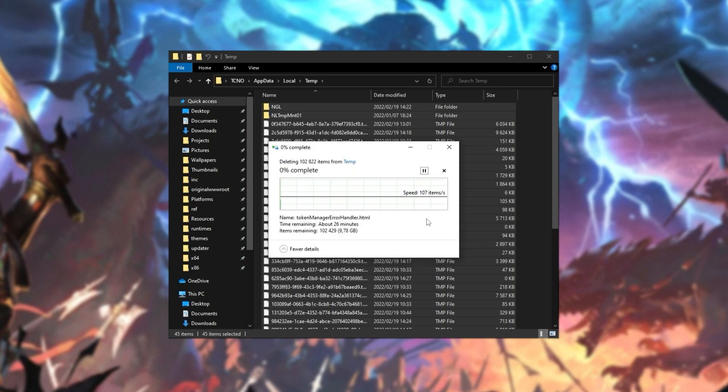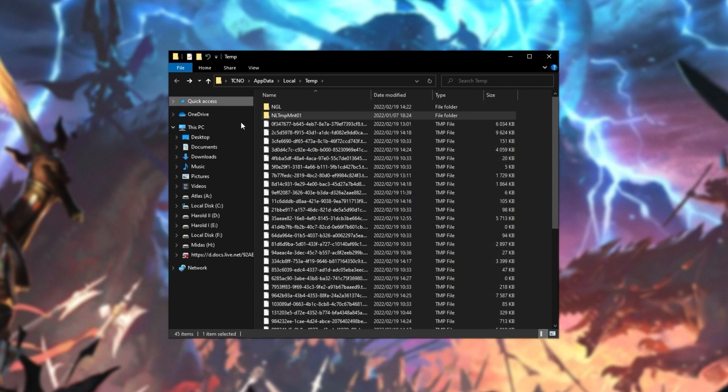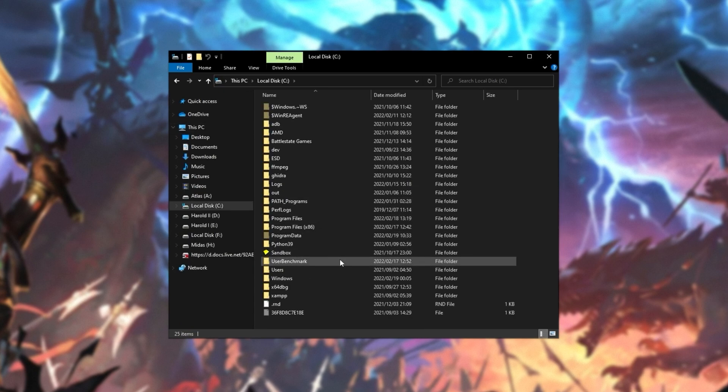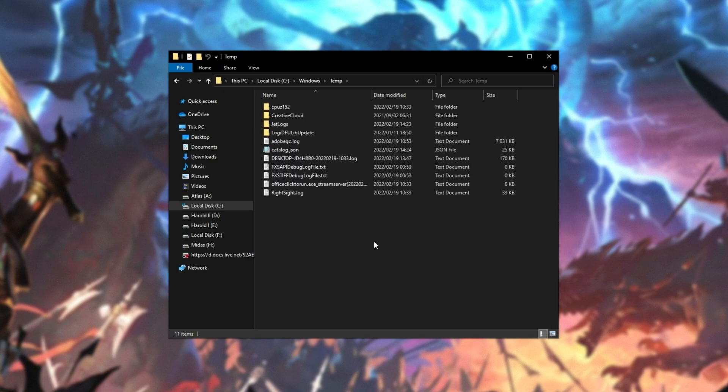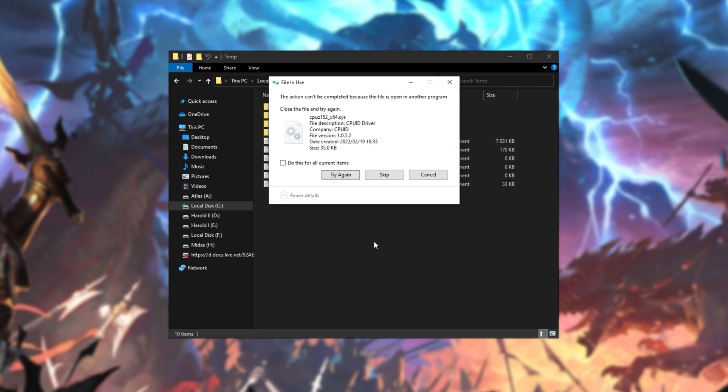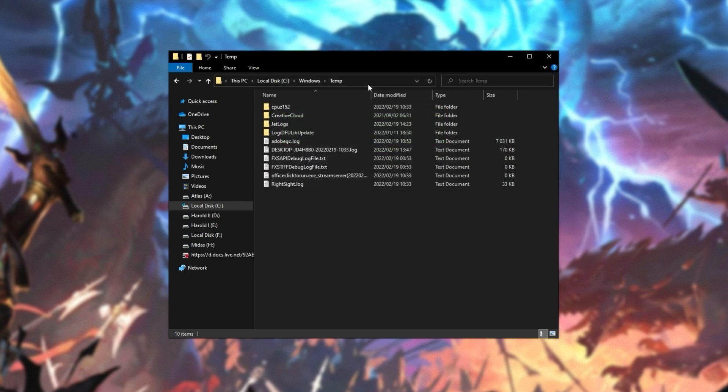When it's done, you should be saving a ton of space on your computer. Then head back to This PC, C drive, and Windows. Inside of here, scroll down to Temp. Once again, Ctrl+A, Shift+Delete, and enter. Skip all areas, and now we're done clearing out temporary and leftover files on our computer.